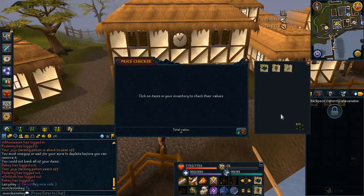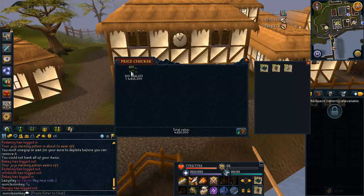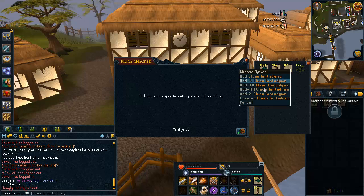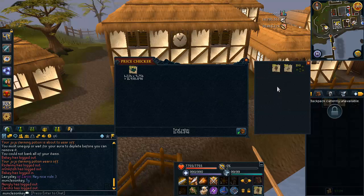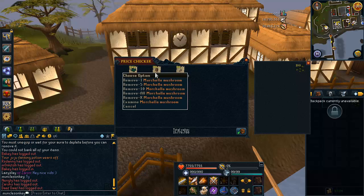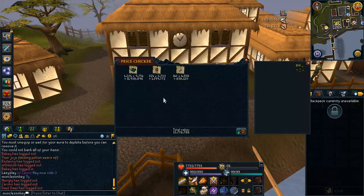I wanted to show you my loot from 100 Lantadyme seeds. So 100 Lantadyme seeds cost 4.6 mil at the moment, and I bought another 100 of them because I'm going to be continuing on with this. In 100 Lantadyme seeds, this is what I got: I got 1,224 Lantadyme herbs, I got 324 mushrooms, and 140 cactus spines. So that adds up to nearly 14 million.